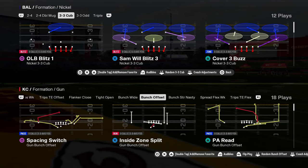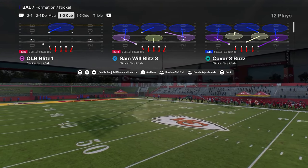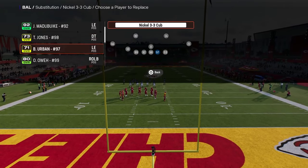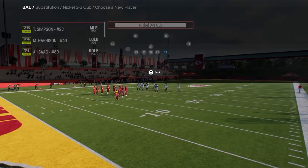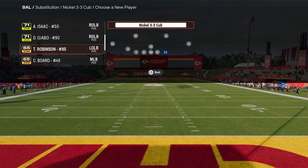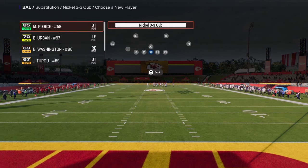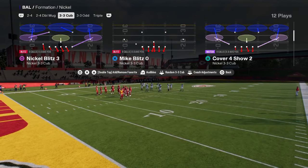Nickel 3-3 Cub is one of the best blitzes in Madden 25. This blitz is super effective and really simple, and I'm going to show you a coverage defense you can pair with it that is actually really good. The secret to this defense is to have as fast of players as you possibly can at your blitzing outside position. You've got to have speed in this game — fast blitzing guys really make a big difference.